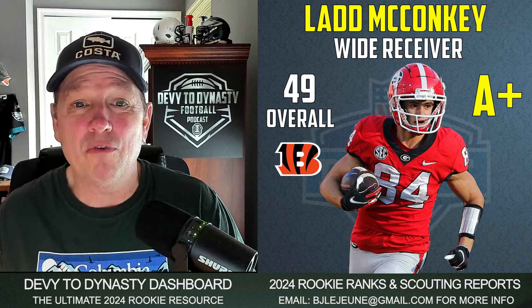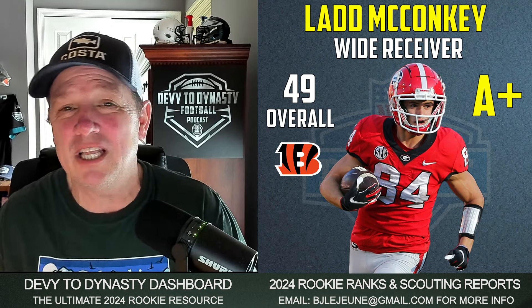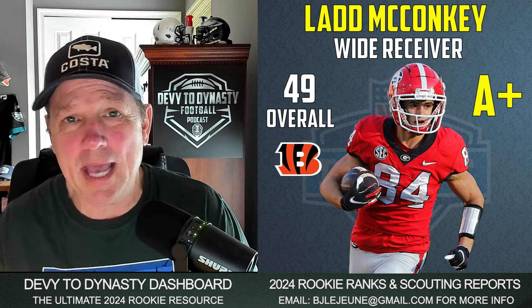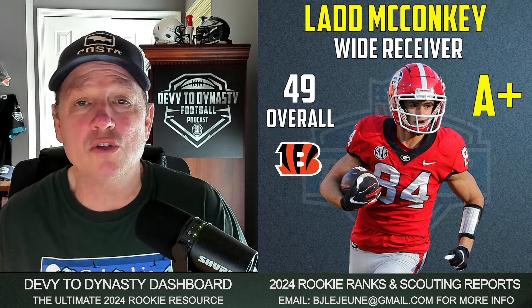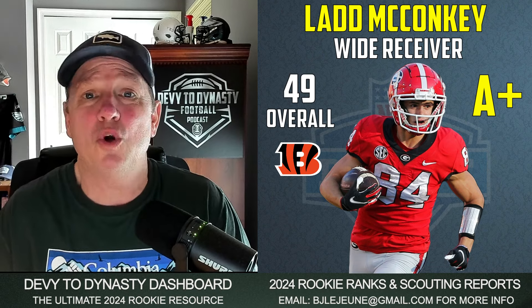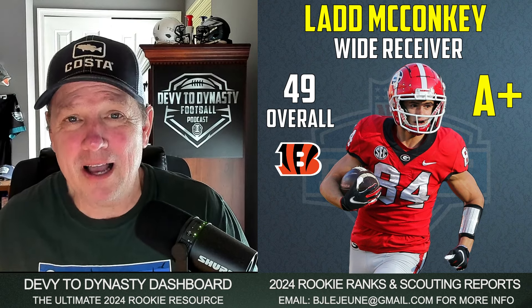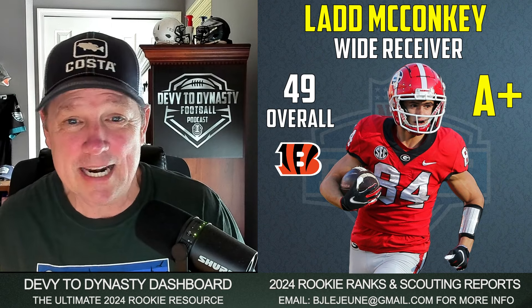Lad McConkie going at number 49 — my first A-plus of the draft. I freaking love Lad McConkie; I've been a fan of his for a long time. This kid is arguably the best route runner in the class. Going to the Bengals, playing with Joe Burrow, with Chase taking the number one defensive back — sign me up. A-plus for McConkie and the Bengals; I don't think we need to say anything more about that landing spot.